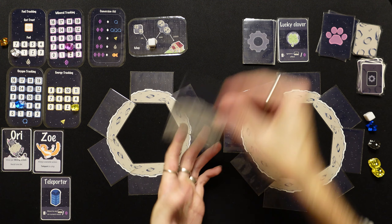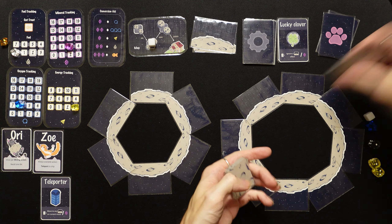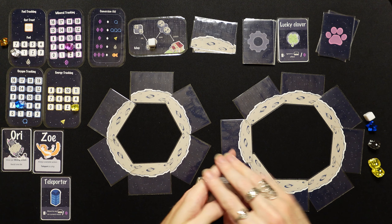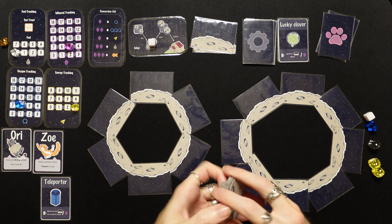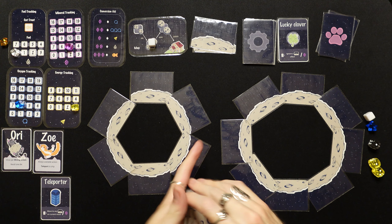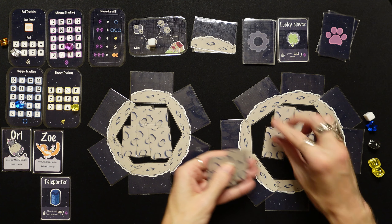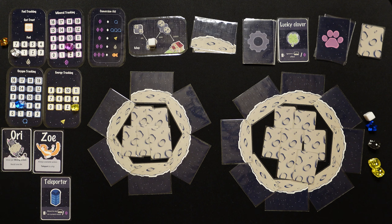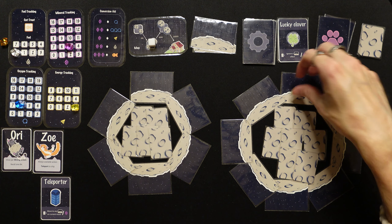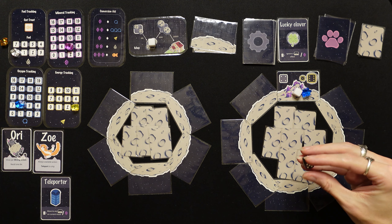We're setting up the second moon system: one small moon and one big moon. The big moon gets eight exploration cards and seven mineral cards; the small moon gets five mineral cards. Three cats left to find — let's hope we get luckier on this system.